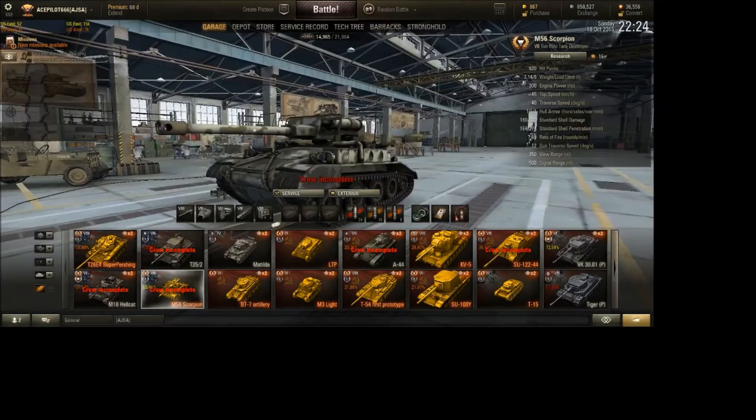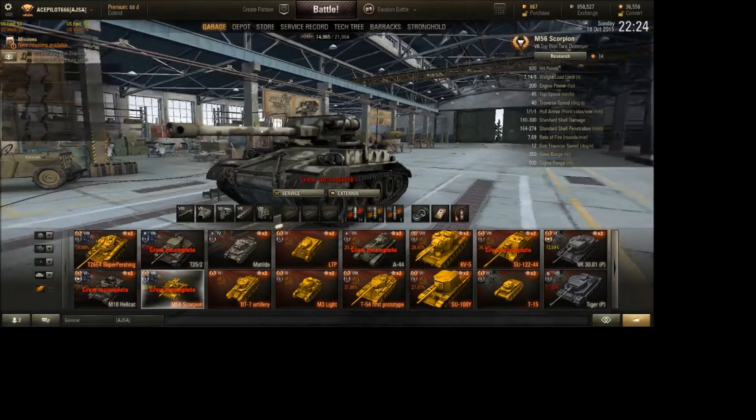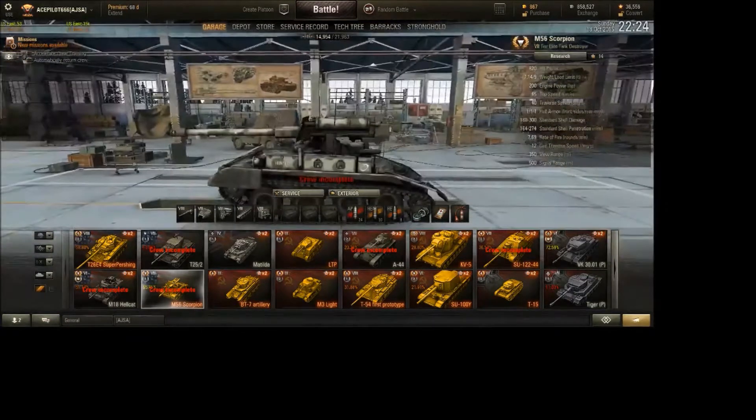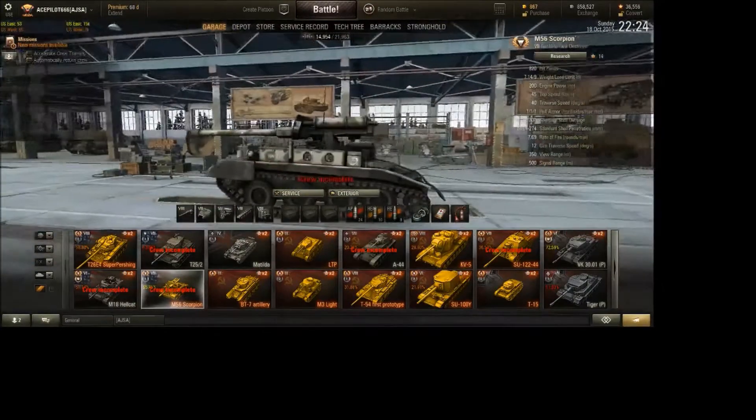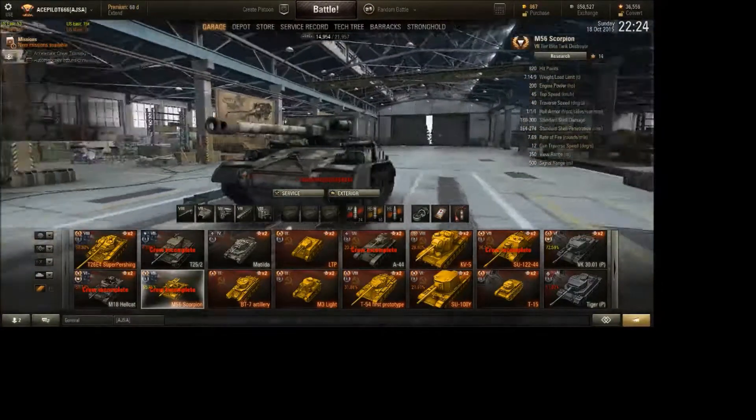It only weighs 7.41 tons right now, without any equipment installed. This tank is absolutely light.